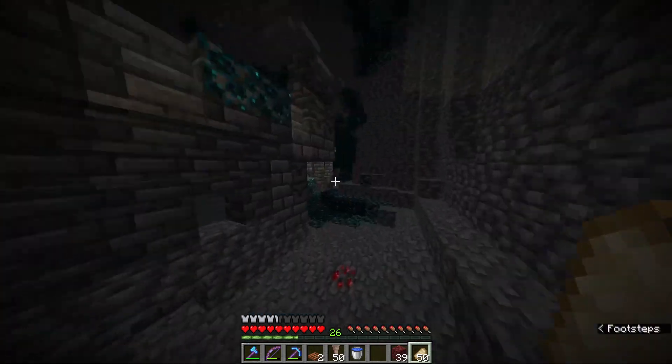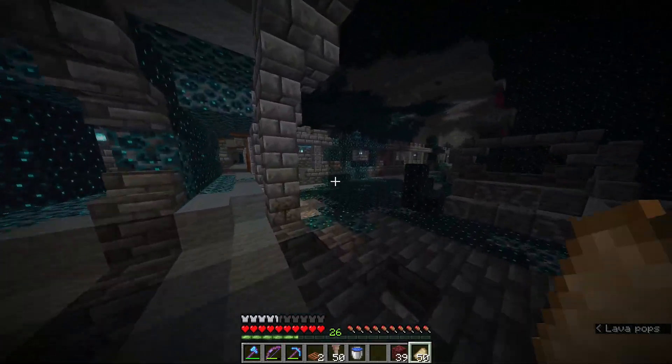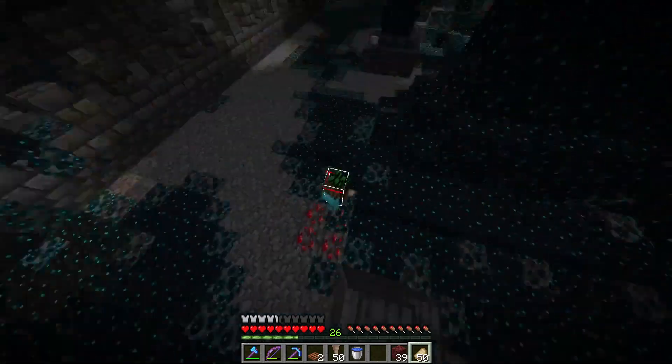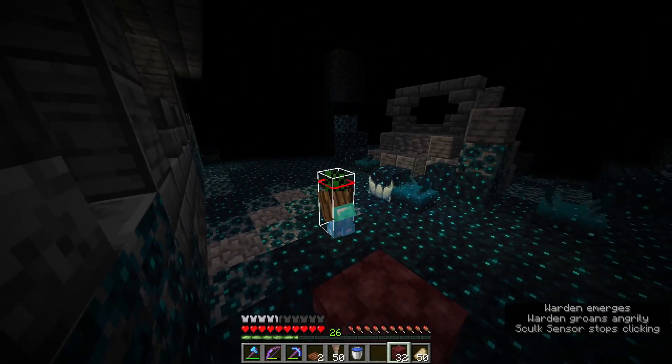I'm going to go around the ancient city and trigger a random skull shrieker to show I haven't been practicing this on a specific trigger. I'm going to find one — okay well I triggered one, I don't know where — I guess right there. Now we're going to let the warden come out.